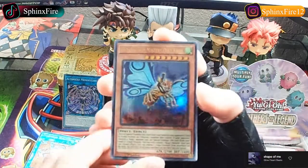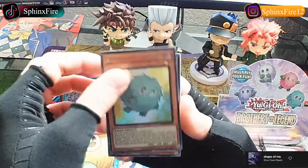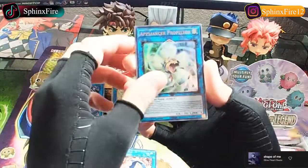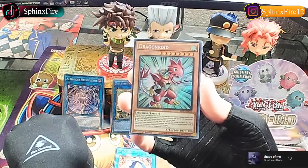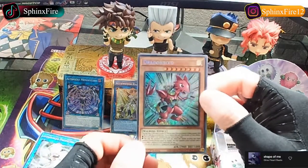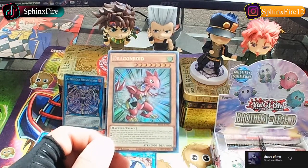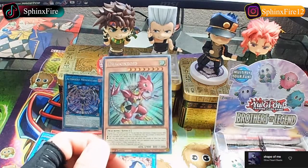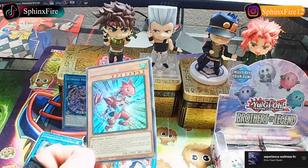We got another Mothra, Kuriboh, Ice Knight, Appliance or Prop Pulon. Dragonroid - the Roids. Are the Roid cards still garbage? The ones that Syrus from GX used - are these cards still garbage or have they gotten better? I've noticed they have somewhat newer support, but like, why even bother?